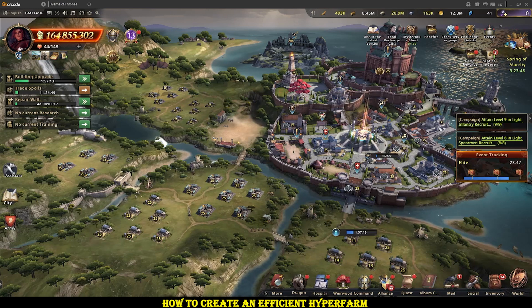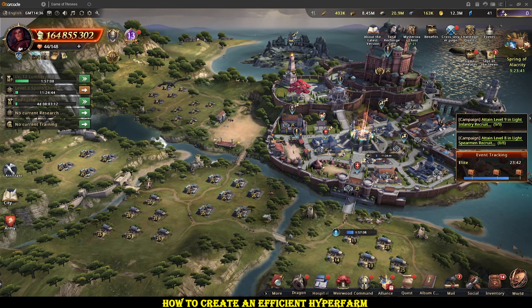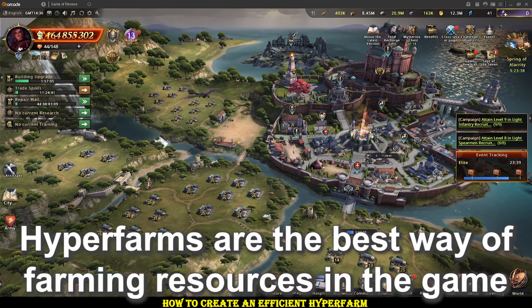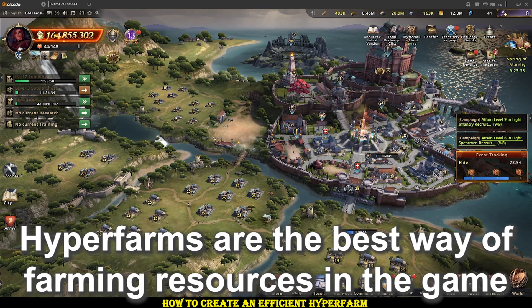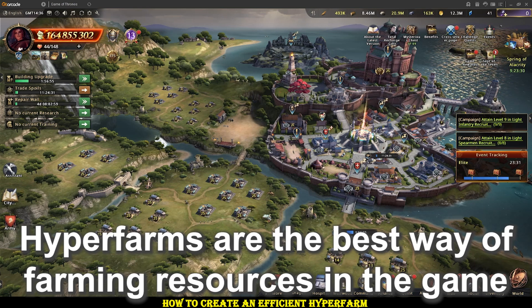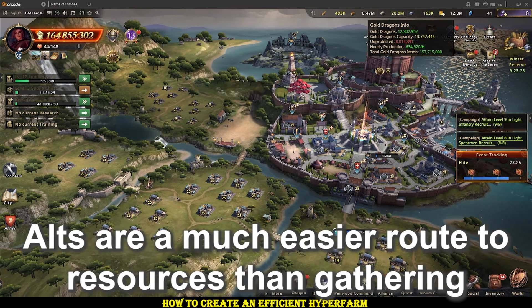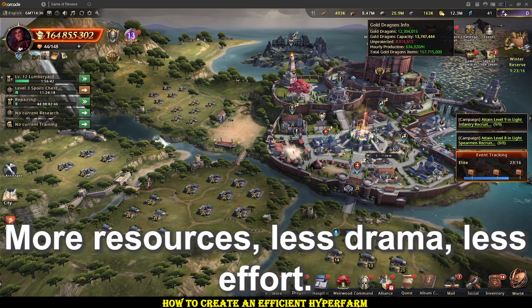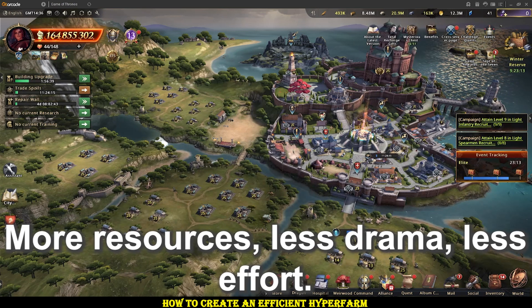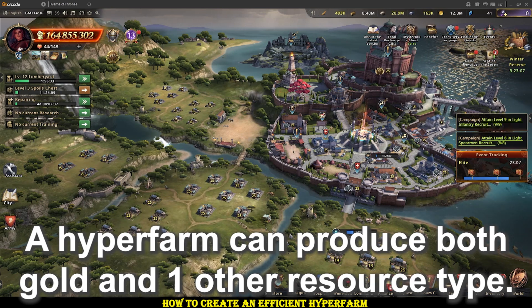We're going to do a guide on making a secondary account into a resource hyperfarm. Having a hyperfarm is much more efficient as a means of getting resources than gathering. A level 5 gold mint only has 1.46 million gold in it and it will take hours to gather just one of them. Whereas a gold farm you can easily make over 10 million gold a day just from the initial time you put in to leveling up the mints. For a hyperfarm you can focus gold and then one other resource type if you're doing it as efficiently as possible.